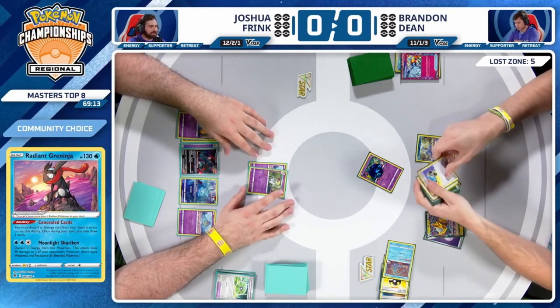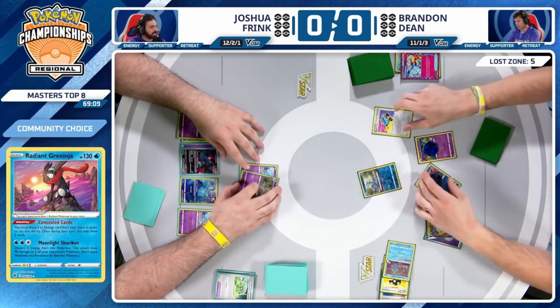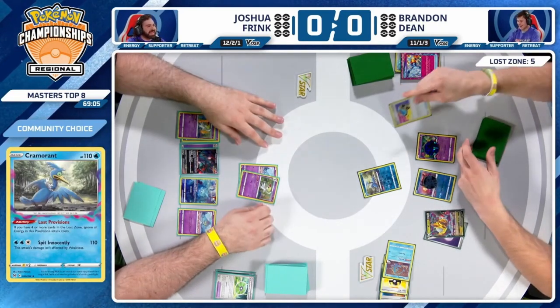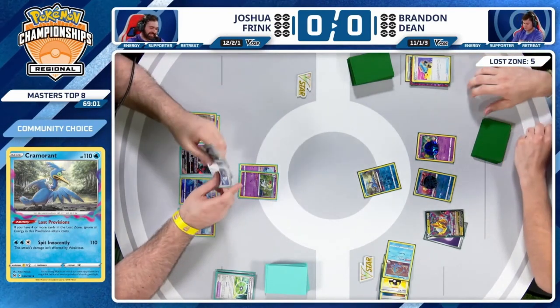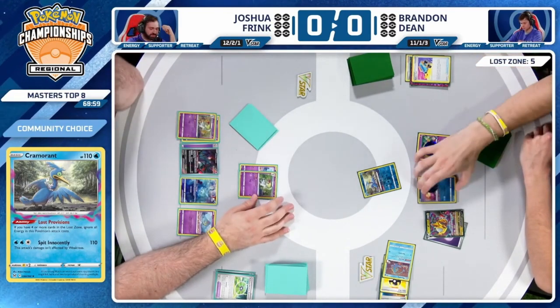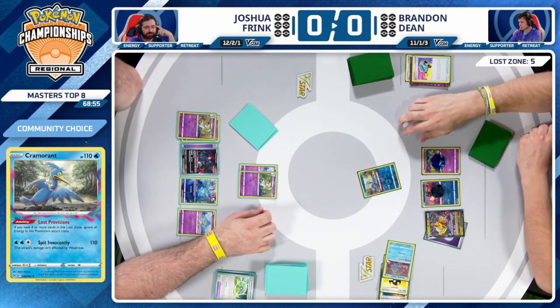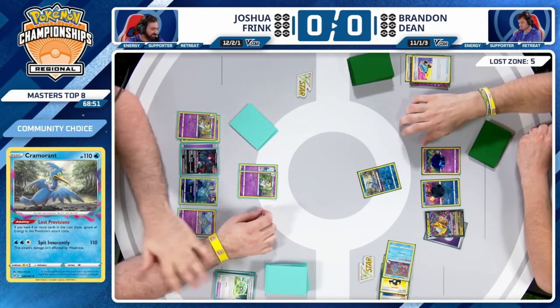It's a very good card to get around Flutter Mane, but also just a very powerful card in general. Having to use it so early, you're going to have to maximize these Flower Selectings from Comfey, and having to get rid of Manaphy could also be detrimental — there is a way for Joshua to attack the bench using Scream Tail.